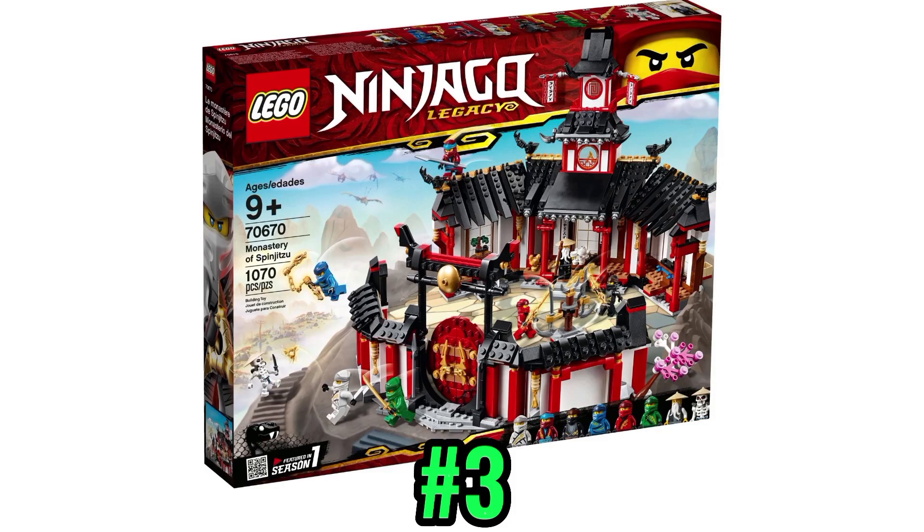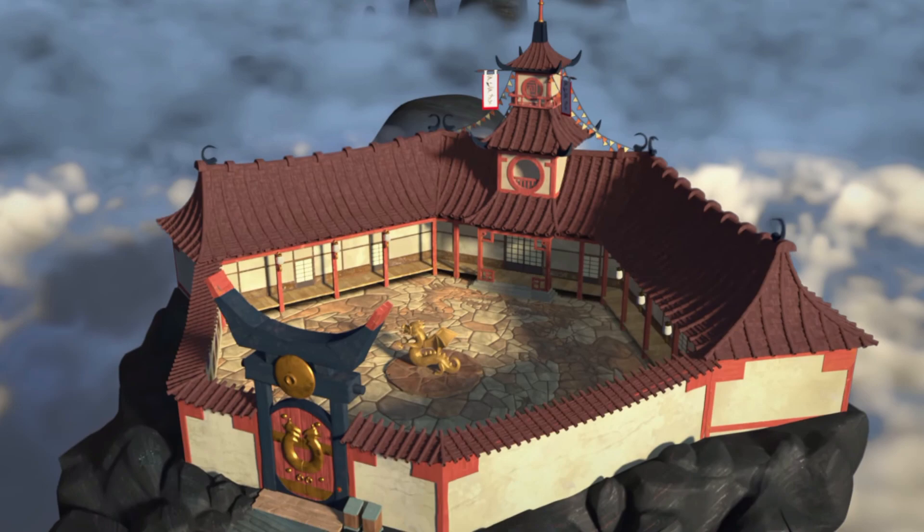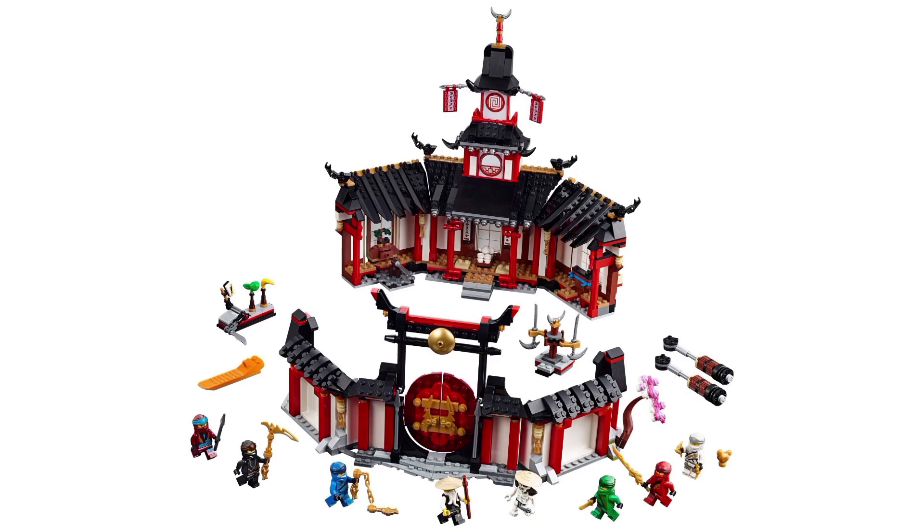Entering the top 3 with the Monastery Spinjitsu, which is a near-perfect set, but my only complaint is that there's no interior. I guess the set was only 80 bucks, but I honestly would have preferred a much bigger and more accurate set, even at a higher price — it could even make a great 18+ set. This is also technically the best March of the Oni set since it has the murals as stickers.